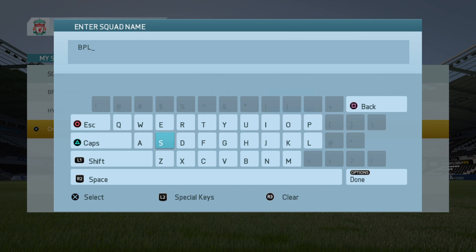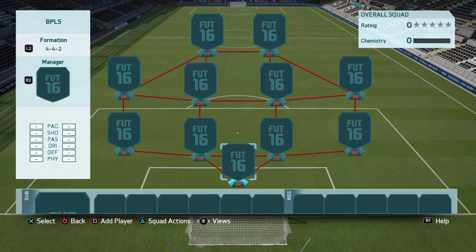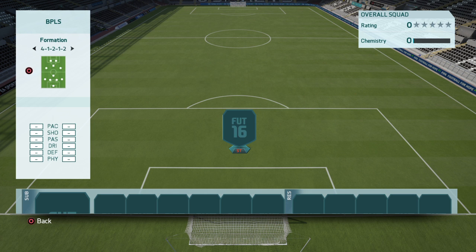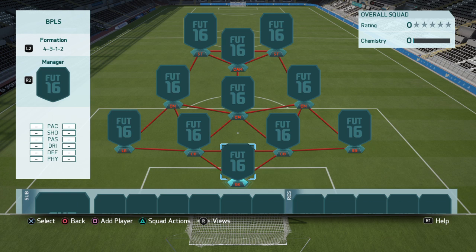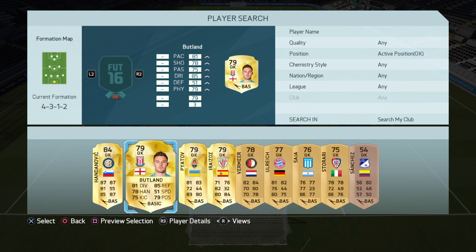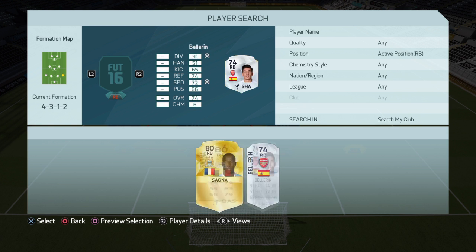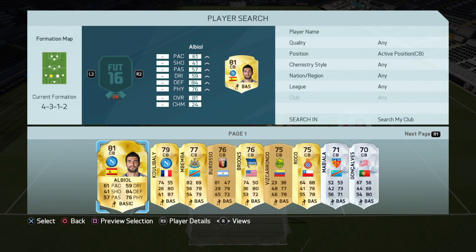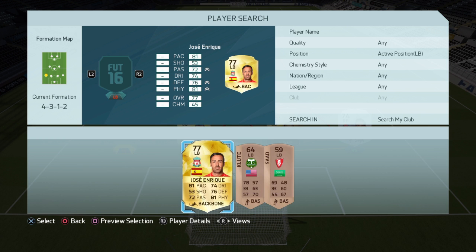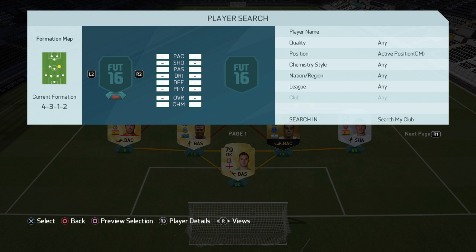It's gonna be BPL-based primarily because I've already got it. The formation you're gonna need is the 4-1-3-1-2. In goal I have Butland. At right back it's one of two, but I normally use Bellarine. Then Funes Mori, Mbemba, and Jose Enrique — I don't like him in real life but on FIFA he's a tank.